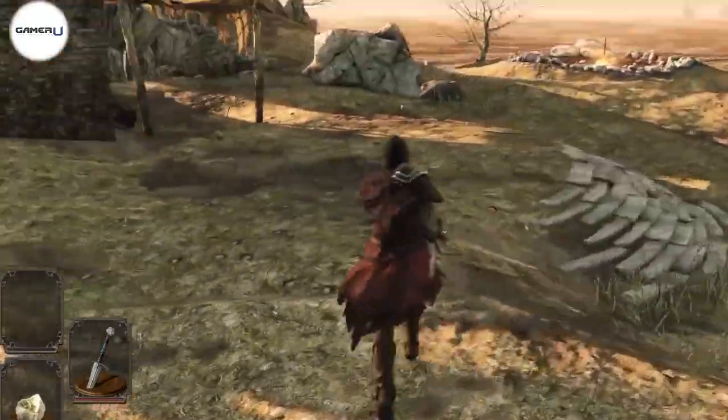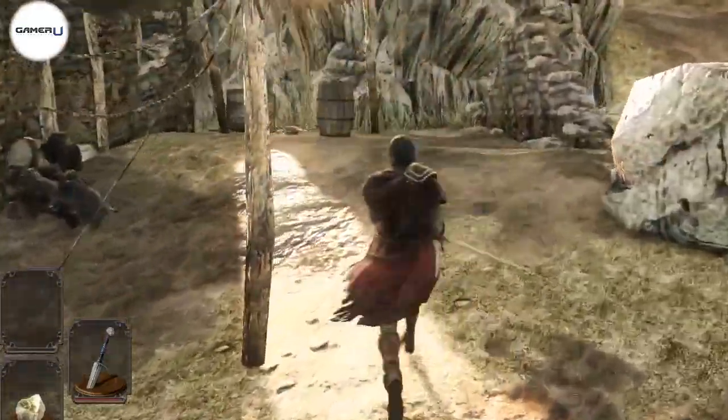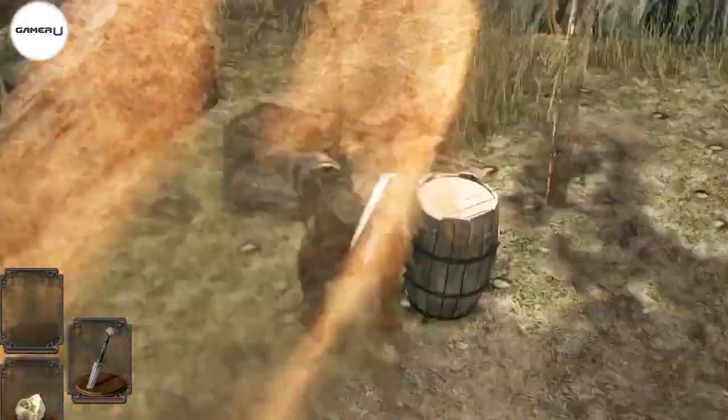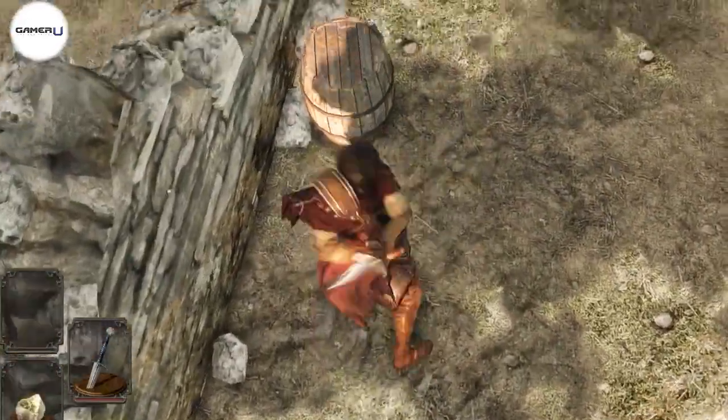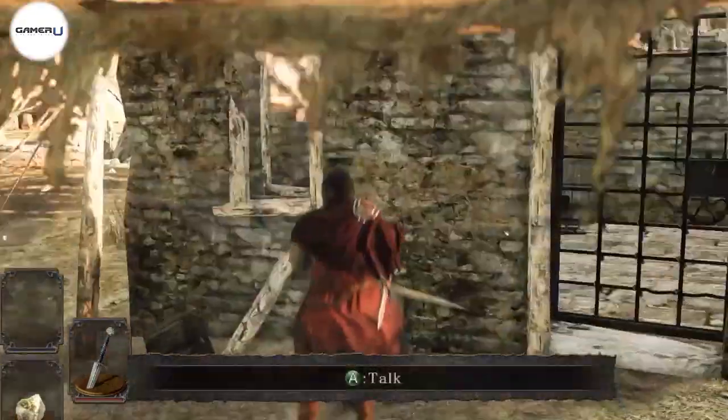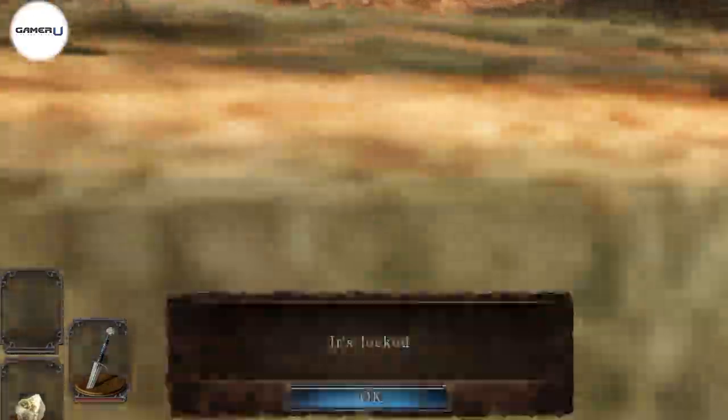Most of these destructible objects are empty, but there are a good amount of them that actually have hidden items inside of them. This is why we advise you to destroy every object and piece of furniture you possibly can. You never know when there might be a new weapon or item hidden, and every extra piece of loot you can find in this game goes a long way.